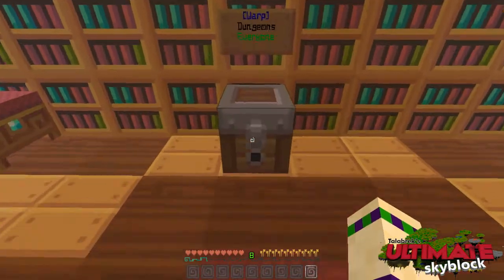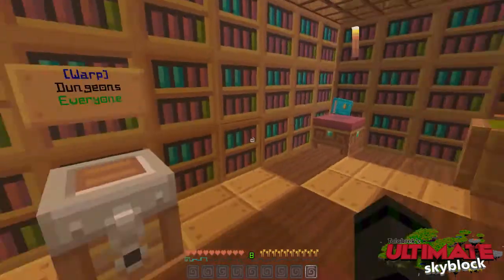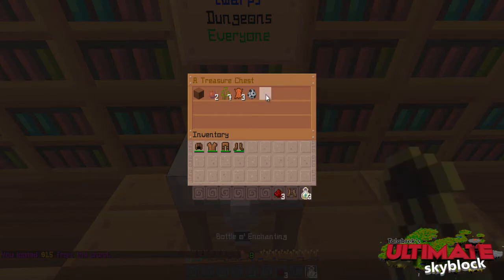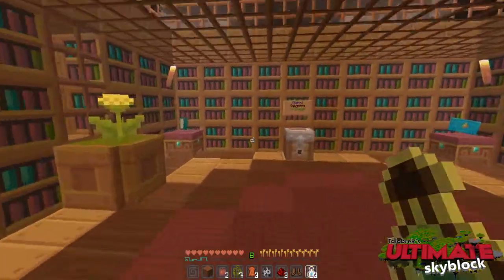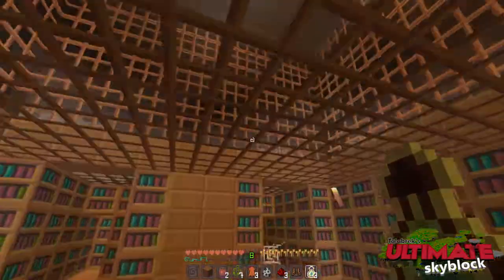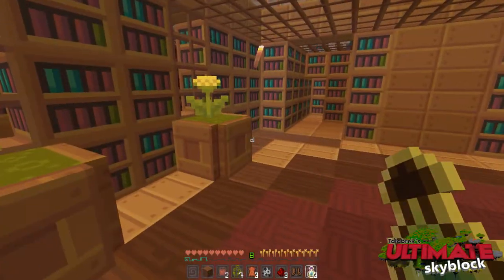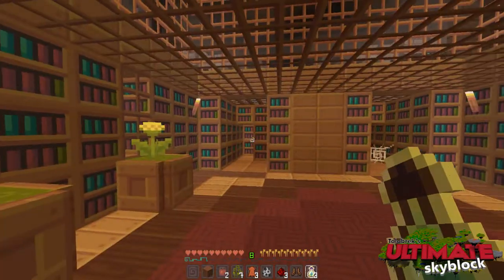A couple more enchanting tables. Let's have a look at the loot — the loot changes once every 24 hours. If I'm incorrect, somebody else does know, just put it down in the comments below. So let's have a look: bottles of enchanting, small boots, redstone, some ferns — oh good, because I just killed my last ones — a couple of apples and dirt. Dirt is a very prized commodity on this server, and quartz as well. Once you get your hands on a bunch of quartz, you can actually open a shop on Telebrach's Ultimate Skyblock server and start selling stuff. It's got a pretty successful economy — a really successful money exchanging system.